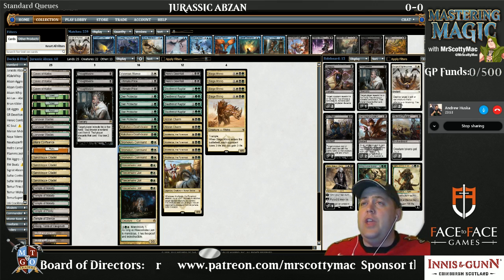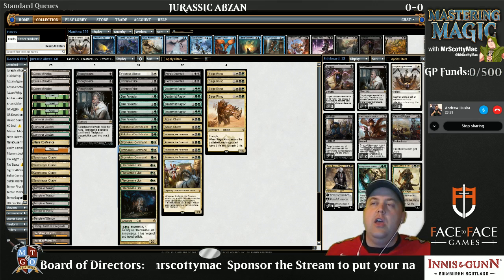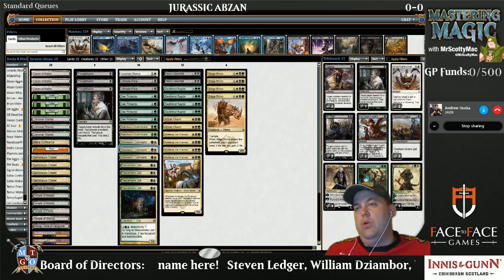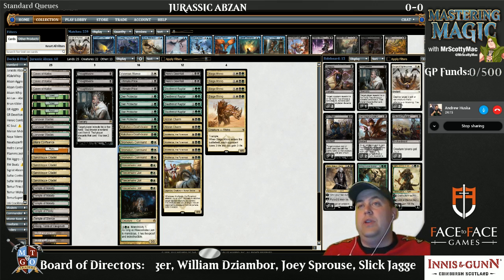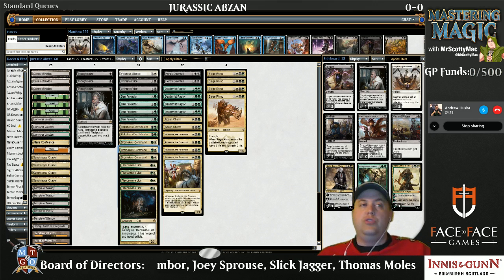The last piece I really appreciate about this version of the deck is that a lot of the decks are stone dead to Anger of the Gods. Bant is stone dead to it — the Raptors go, the Den Protectors go, the Lions go. We at least have Anafenzas, Siege Rhinos, and Abzan Charm if we need to make our guys bigger. All these things are really, really relevant, so we don't just stone die to that card.